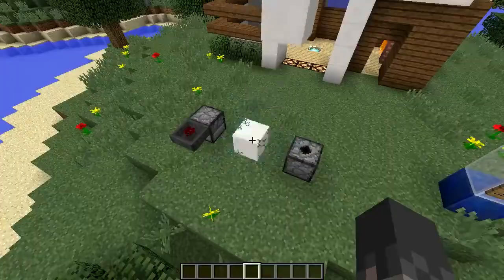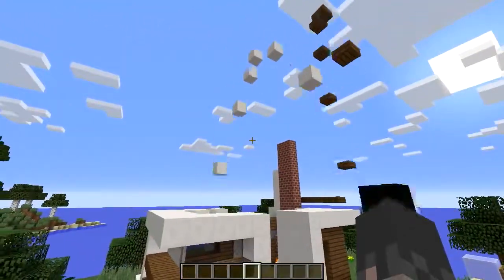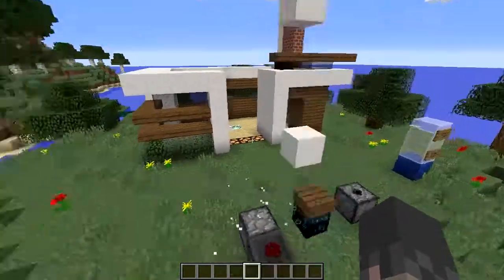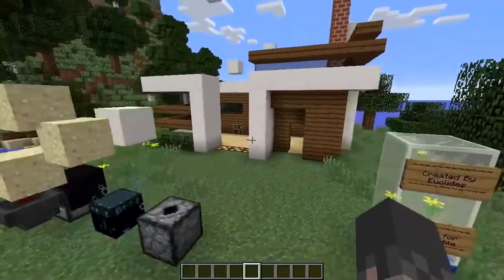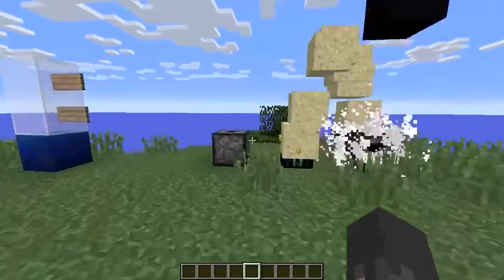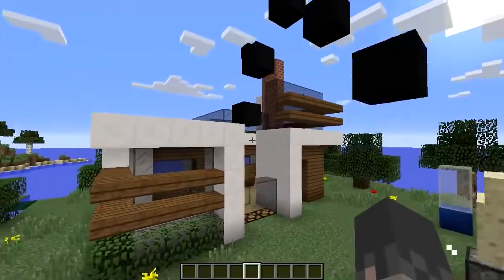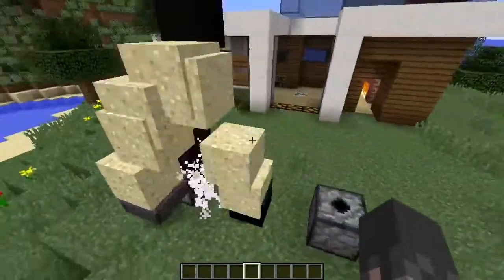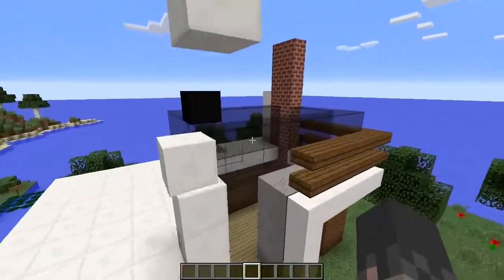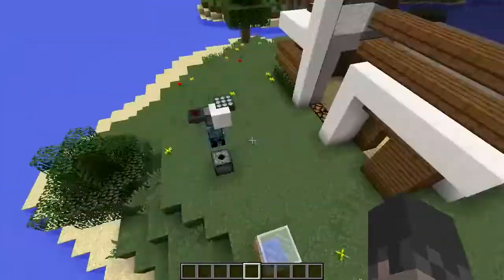Look at this thing — it's shooting out blocks out of an ender chest, literally just throwing them in the air. It's just like money, just shooting money in the air, building this insane house. This thing has better building skills than I could ever do. And it's starting to put glass now — it's shooting out sand which then goes through a hopper into a furnace, and through the furnace it pushes out glass. So it is actually making the materials on the spot, not just shooting out creative blocks.